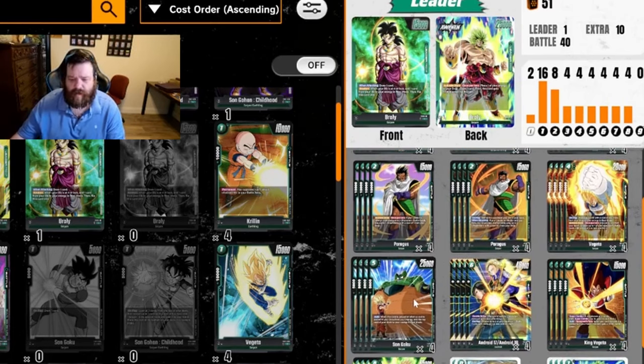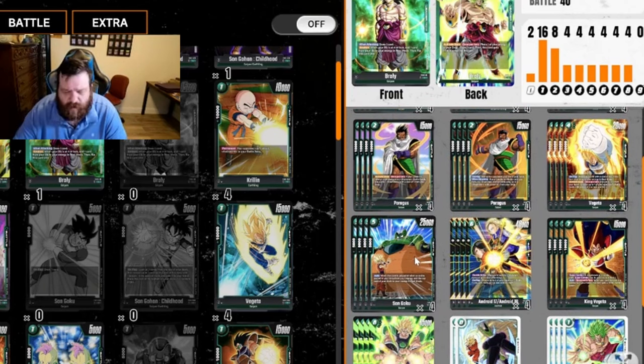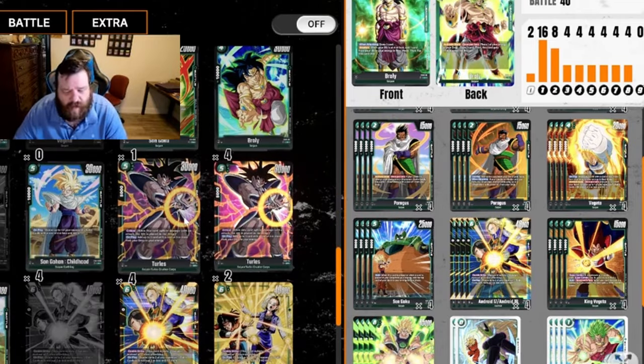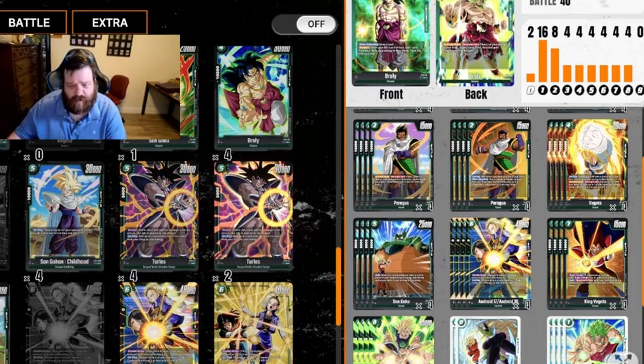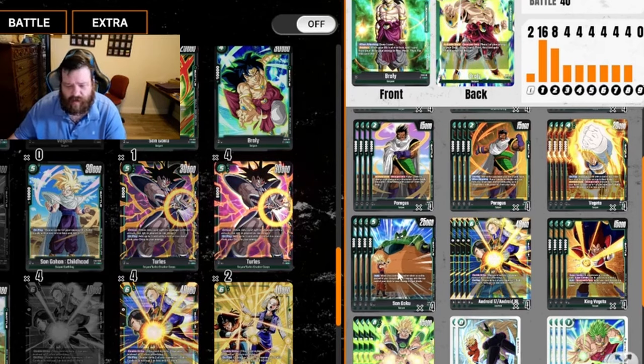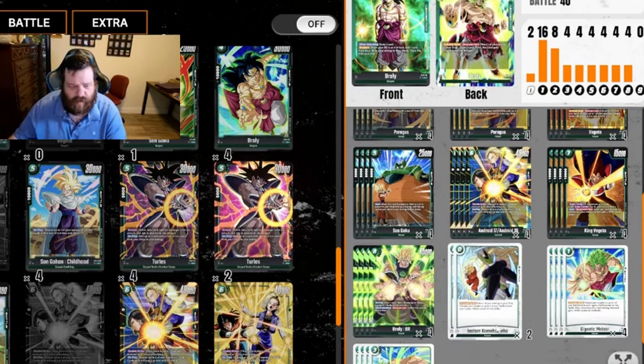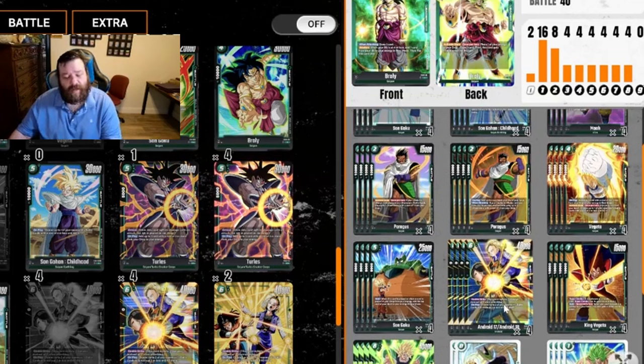For the five drops we have Son Goku — this is a flex slot for me. Turles would also fit in very well if I can find him. Turles is a bigger body with critical, but Son Goku has synergy with your leader on the flip side: once per turn, draw a card plus 5000 power, and you get the energy back with the Son Goku ability. You're trading raw power for synergy, and he also works well with Instant Kamehameha.